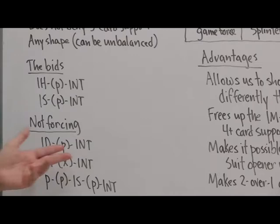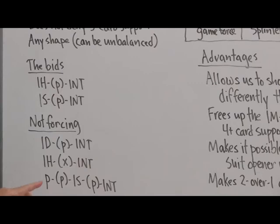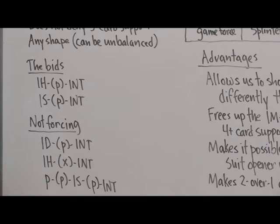Here's another example of a non-forcing one no trump: one heart, double, one no trump — because there's been interference, the forcing no trump convention is not in play. This bid is no longer forcing and resembles the old bid: six to nine points, balanced hand, no support or inadequate support for partner's major. And: pass, pass, one spade, pass, one no trump — you're a passed hand, so your bid is not forcing.